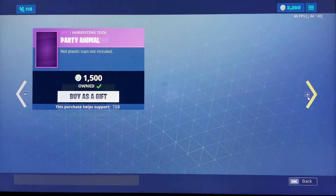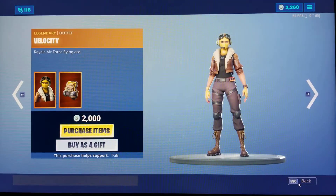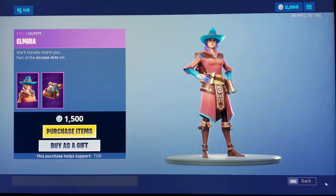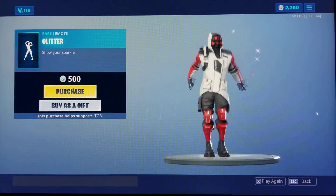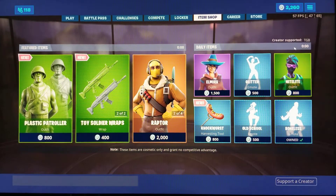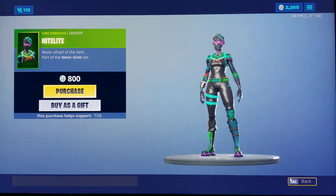Then we got the whole Raptor set — Raptor glider, pickaxe, and the female version. We got Elmira, which is the kind of witch skin. Glitter — this emote gives me PTSD because of the amount of times I've heard it. Nightlight right here, we see this way too frequently.